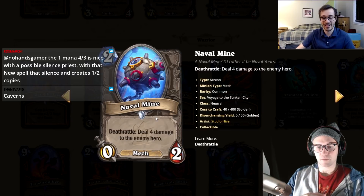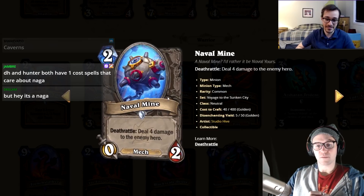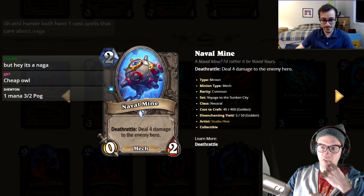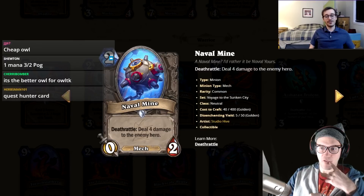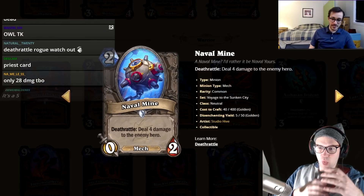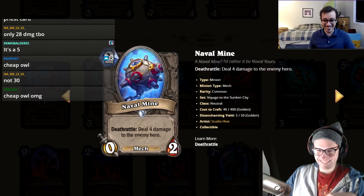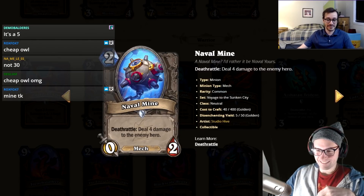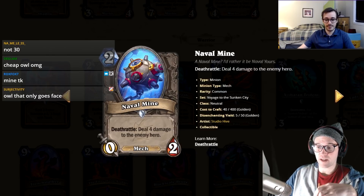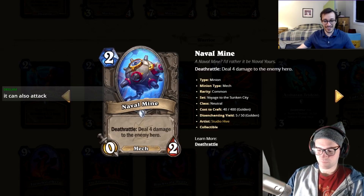Naval Mine: two mana, zero-two, deathrattle deal four damage to the enemy hero. I thought this was a zero or one — but wait, if you can get a bunch of these and make them all go off with Cheap Shot... Seven mines would be 28 damage. You need Tamzin to save them, which isn't great, but sometimes you get face damage. Four damage to the face — for a non-healing class that could be enough to win. I'll give it a two.